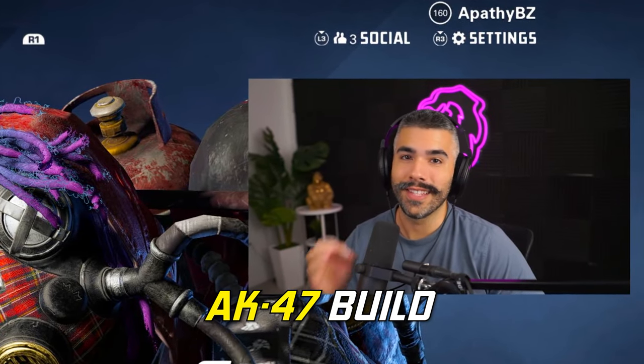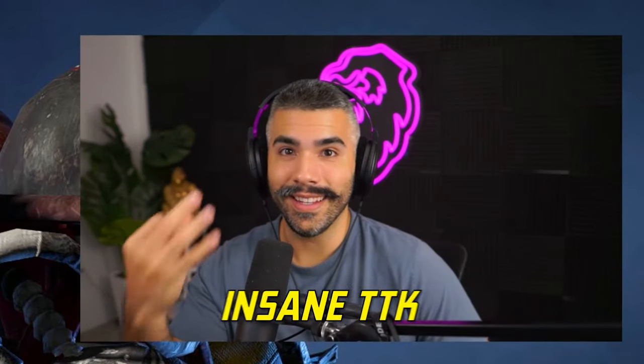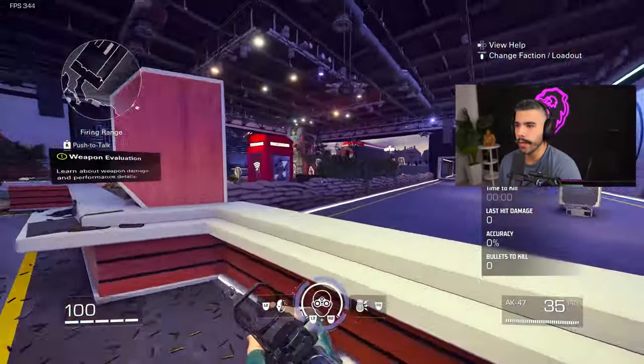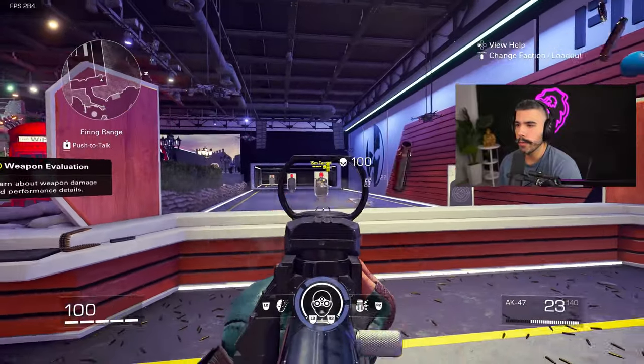I found the best AK-47 build in the game — low recoil, best handling, and insane time to kill. This class has insane movement. You can see it's pretty fast. ADS is really quick, sprint to fire is really quick. So up close or even at range, you're able to engage in gunfights pretty easily.